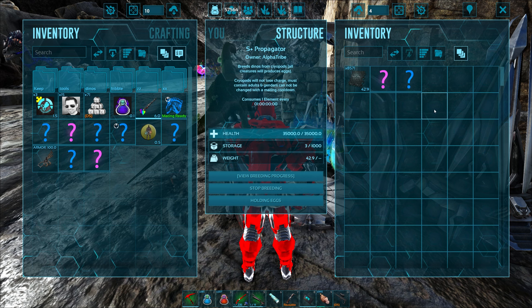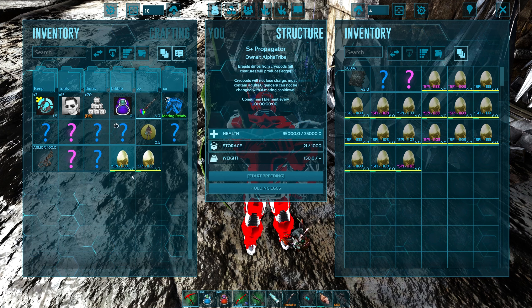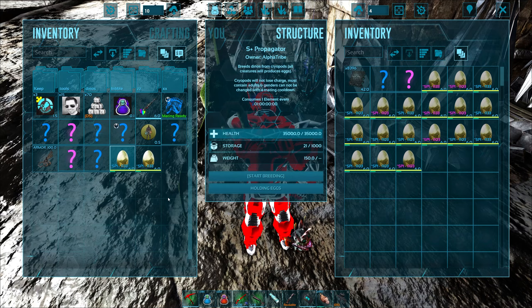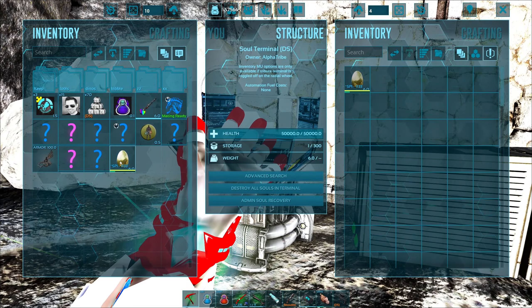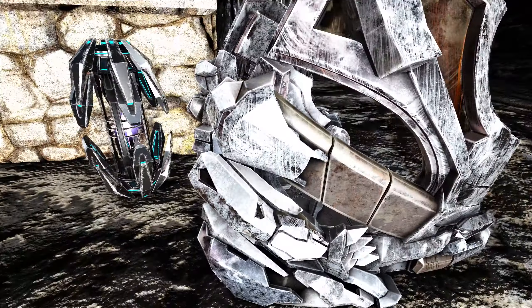Every single egg costs me about seven element — it adds up. We had about 10,000 element to start the day. Holy crap, we officially did it times two! Look at that — another one popped out before I was able to stop it. I am super pumped, guys!